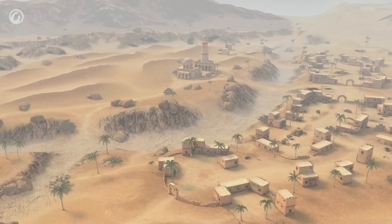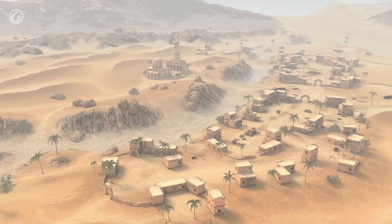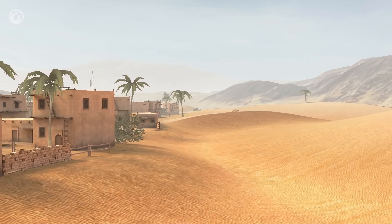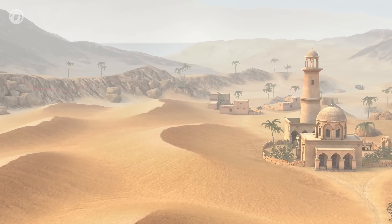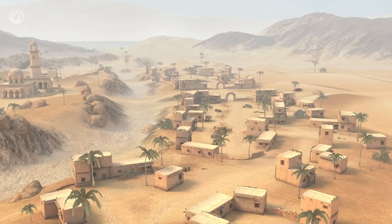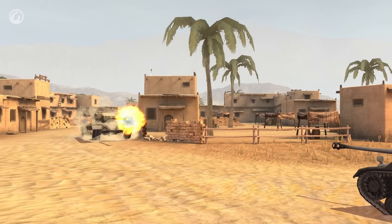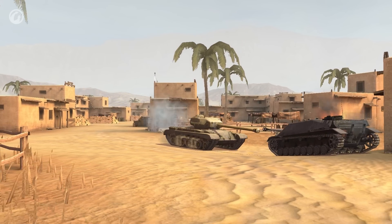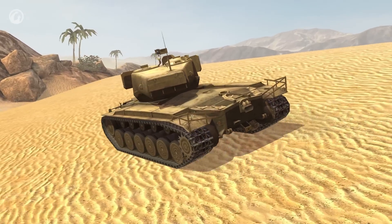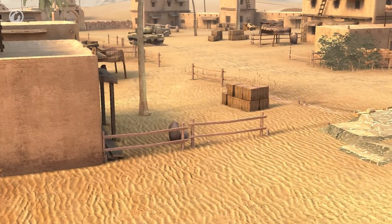Thanks to feedback from our players, we improved two maps. The biggest changes were applied to Oasis Palms. The location was almost redesigned from scratch. The terrain is now more even, we removed the mountains on the edges, now you can fire at anywhere on the map, the riverbed has been drained, and the urban area has become a large and strategically important zone. Teams' respawn points are now closer to the directions you are likely to head in. For medium tanks, there are wide dunes providing enough space for accelerating and maneuvering. Heavy tanks respawn in the urban area with plenty of shelter.